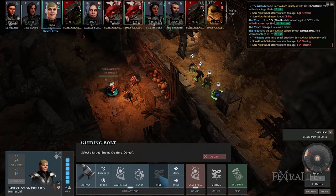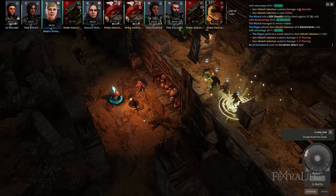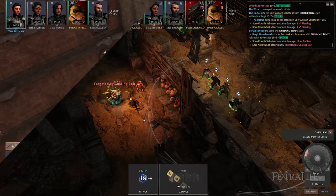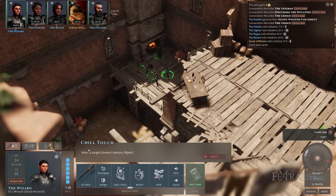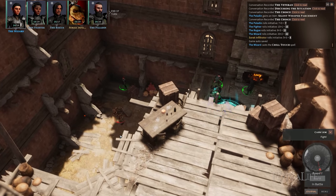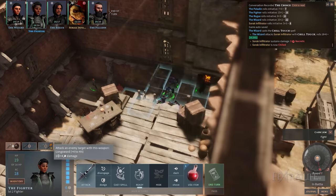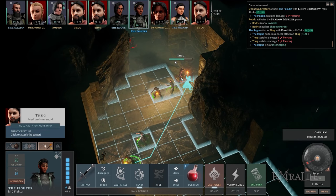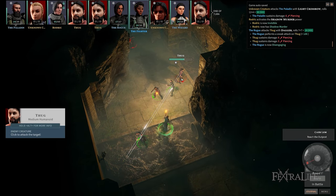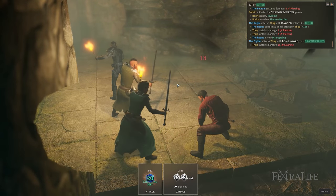Verticality and light sources have become prominent features that make this game even more engaging. With verticality, you can plan out a series of attacks to your advantage by taking into account the height and distance disparities between you and your enemies. The higher your party's position is with respect to your targets, the better their line of sight will be, thereby significantly increasing the chances of dishing out successful hits. And just like in D&D, light sources are one of the most essential aspects of every encounter because they determine whether or not you can see and therefore hit your enemies.